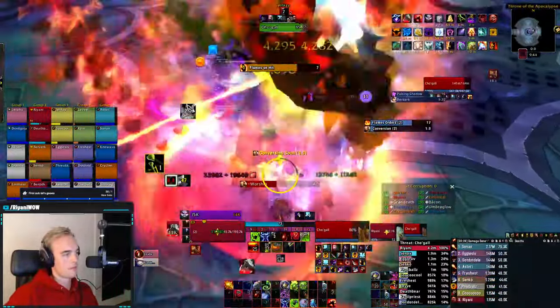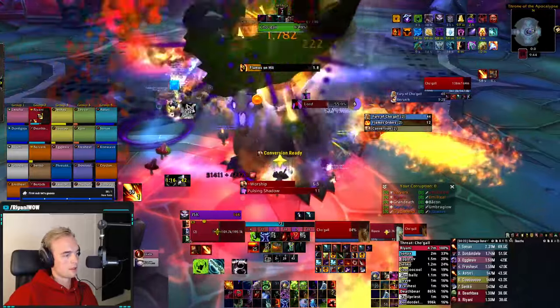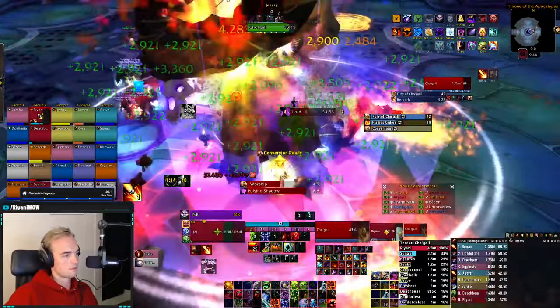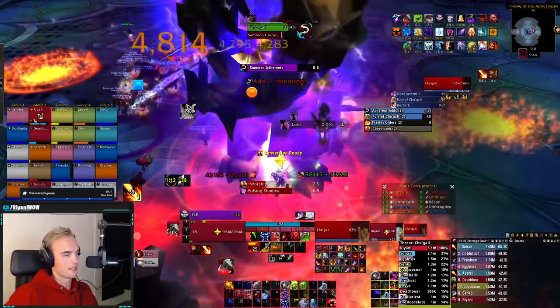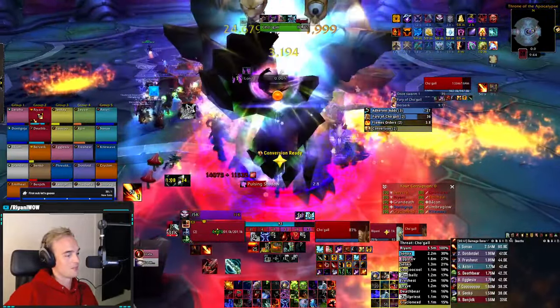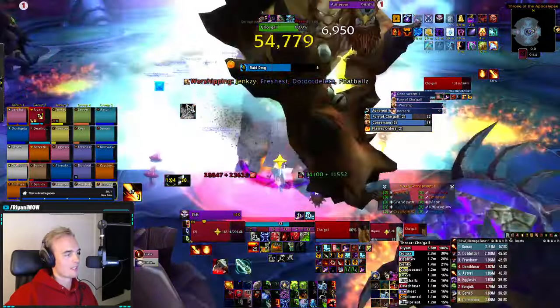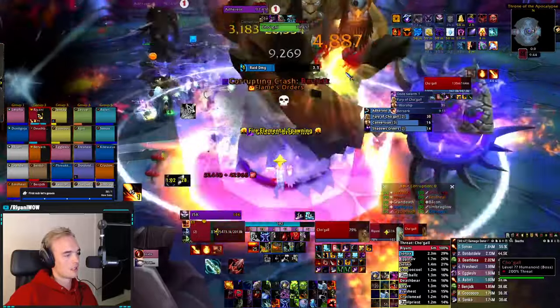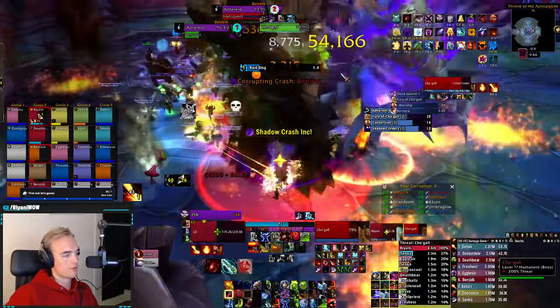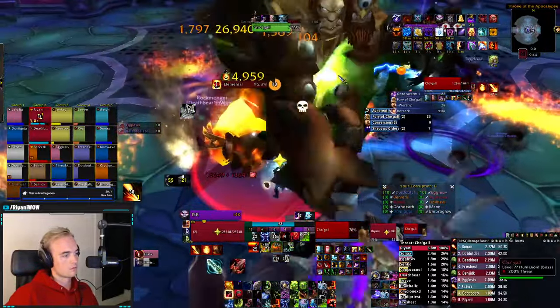Cho'gall: you'll want to solo tank the boss, with the add tank coming in to taunt the Fury of Cho'gall between adds. You'll want to drag the boss on top of the elementals for the raid to be able to cleave. Make sure to angle the boss to spawn the elementals in good positions. I take small steps to have the boss's side angled slightly backwards in order to ping pong the elemental position back and forth. You want kill times to be short, so have your mages get full corruption and blast. Save all external cooldowns for those pumping mages.